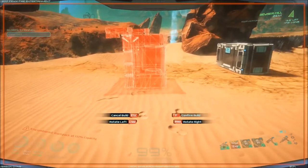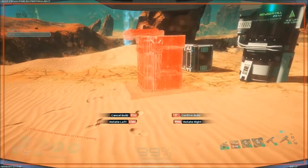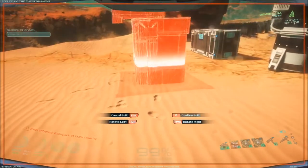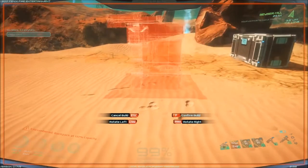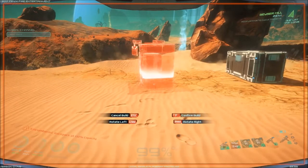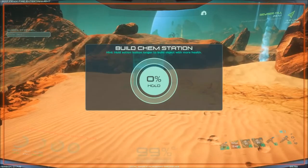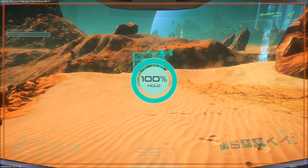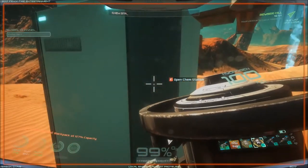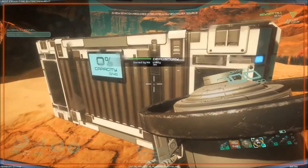Might as well have it. Where can it go? Anywhere really, doesn't matter. I almost had it then — I saw it go green for a second. It wants to go over there, fine, it can go over there. And yep, it requires power. So let's drop the barrels off and run home and get the solar panel kit.